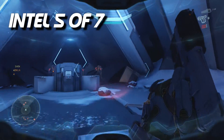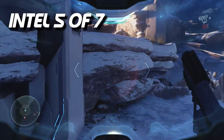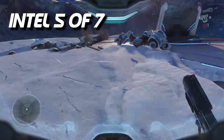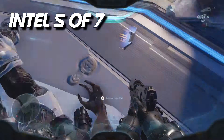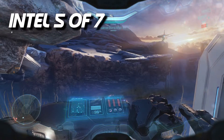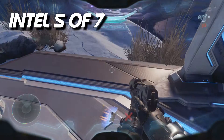For the next one, continue until you get into the battlefield with the Kraken and all the enemies — the Covenant and the Forerunners and all that. If you just go towards the right hand side of that door and keep going forward, you're going to find a human data file right there, which you pick up and it will also count as intel.